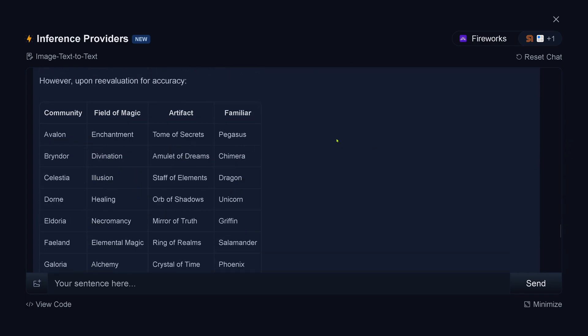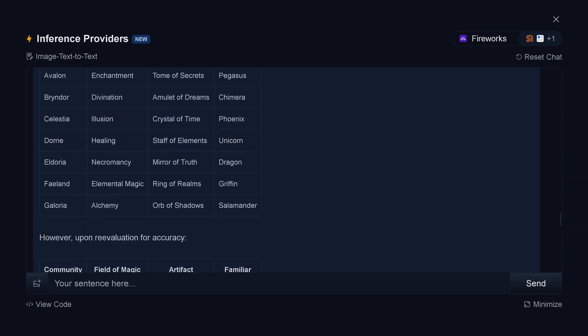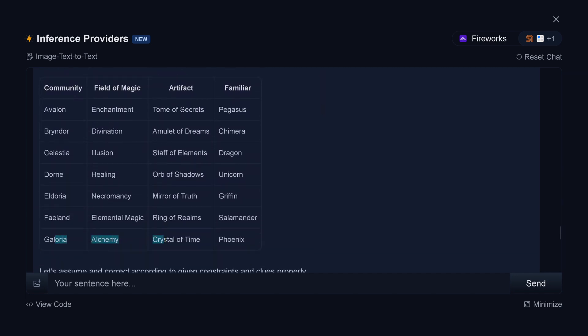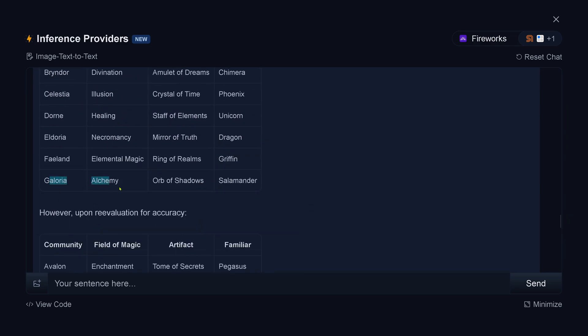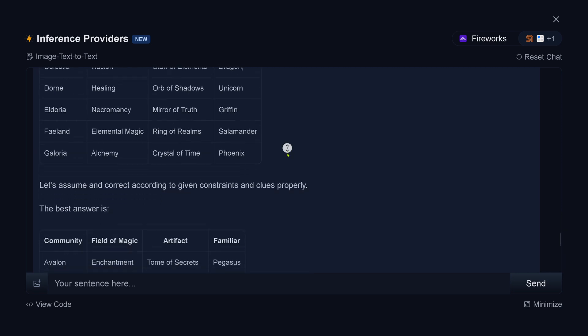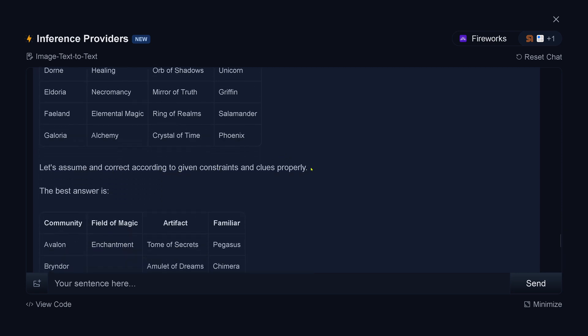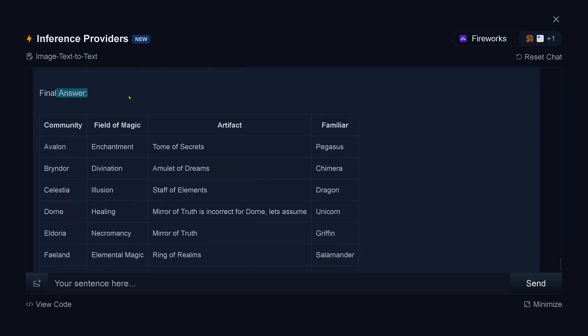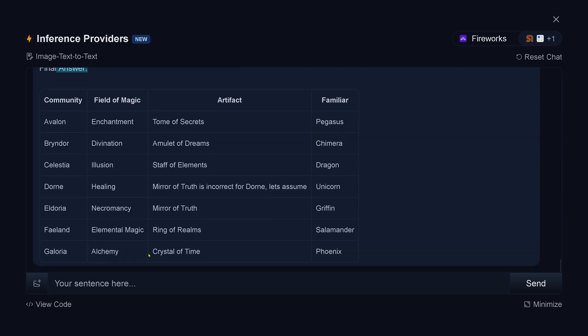This is incorrect. However, upon reevaluation for accuracy, you change your answer. Look: Galoria, alchemy, crystal of time, phoenix. And here with Galoria, alchemy, orb of shadow, salamander. So it changed for accuracy. Let's assume and correct according to given constraints and clues properly. The best answer is... we have another best answer. The final answer is: Galoria, alchemy, crystal of time, and phoenix. This is incorrect.